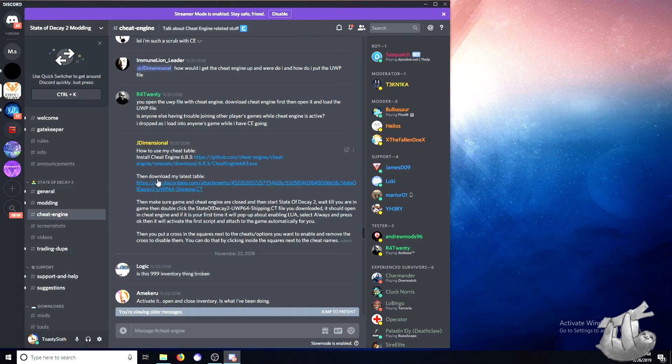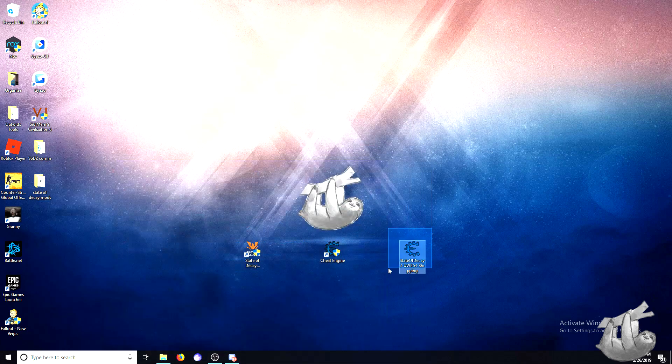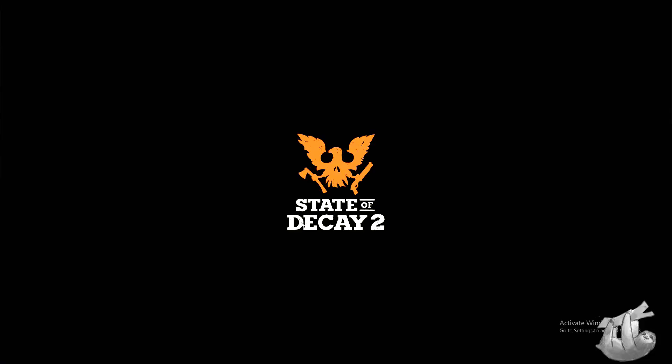All you need to do to run this mod is: one, have State of Decay 2 installed on your PC; two, download Cheat Engine — there will be a link in the description; and three, download the cheat table, just as I showed you how to do from the Discord server. There's also a good chance there's a download link for that in the description as well, so go ahead and give it a look.